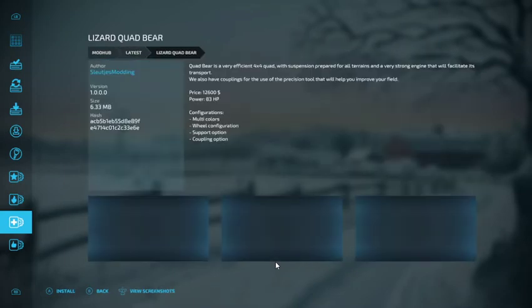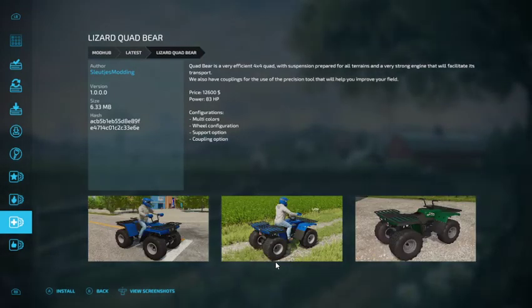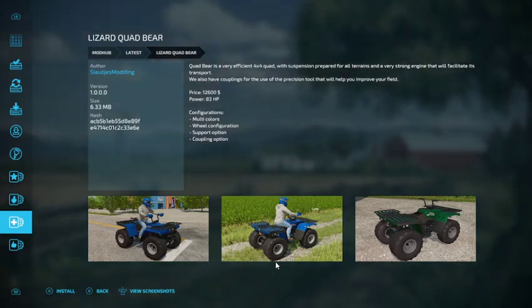Lizard Quad Bear is a very efficient 4x4 quad with suspension, prepared for all terrains, and a very strong engine to facilitate transport. We also have couplings for use with precision tools to help improve your field. Price is $12,600, 83 horsepower. Configurations include multicolors, wheel configuration, support option, and coupling option.